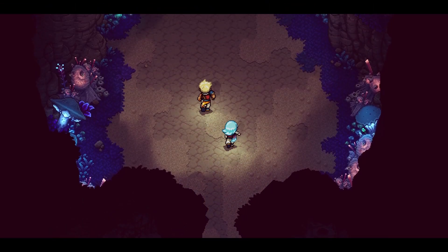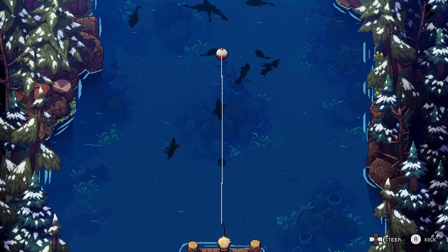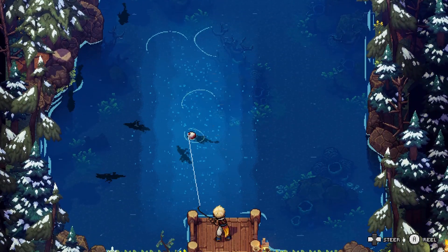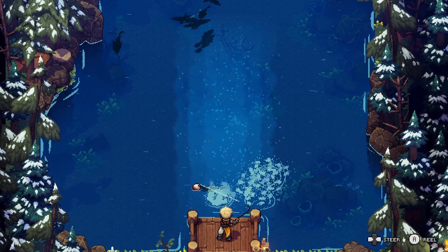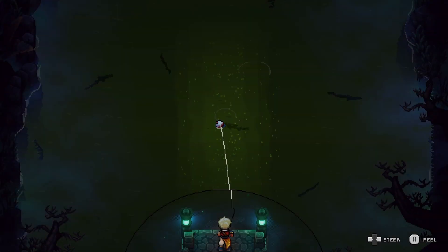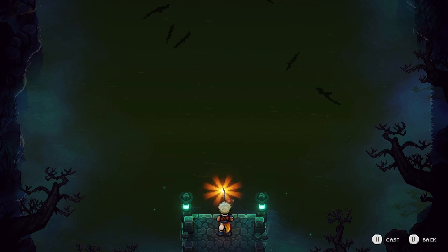Whenever you need some respite from saving the world and killing monsters, you can play a mini-game for a spell. At fishing holes, you fight to reel in fish you can use for healing items. You cast your rod, a fish swims up and latches on, and to reel them in you pull them away from the direction they're swimming to tire them out — then when they're tuckered out, you pull them into the current flowing towards you. Some fish will jump out of the water, and that's your opportunity to mash the button to stun them and reel them in as much as you can. The difficulty depends on the fish. If you capture each species at least once, you can unlock a secret later in the game.